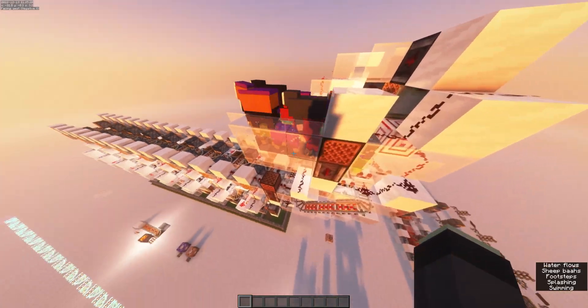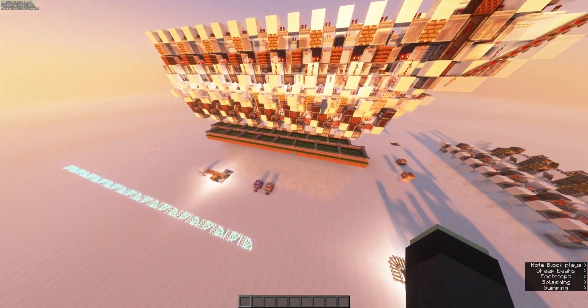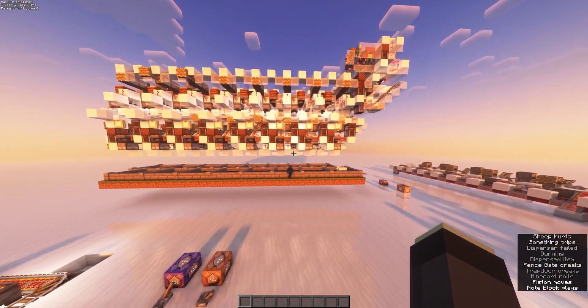Okay, it's time to see it work. Something important to note is that we've actually got a command block running here that just immediately un-shears every sheep, so we can immediately see what color it is despite it just having recently been sheared.